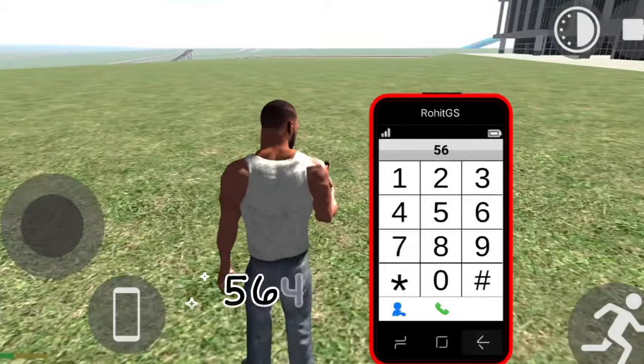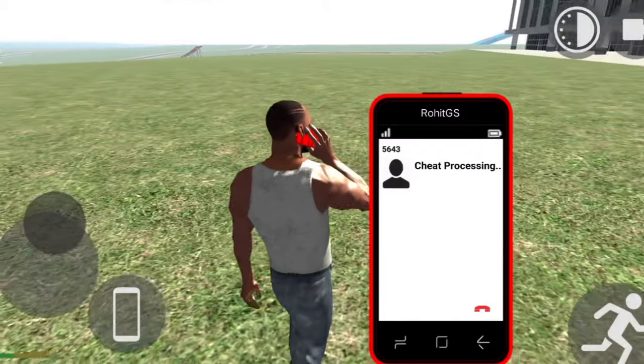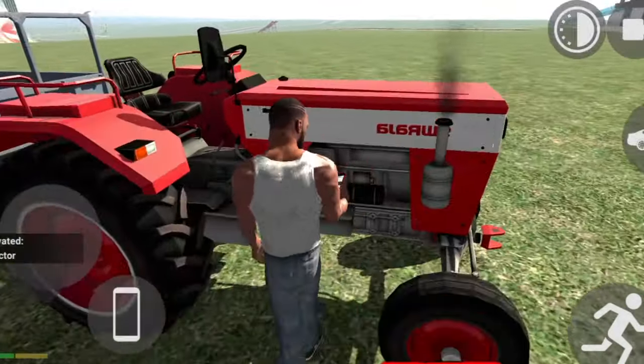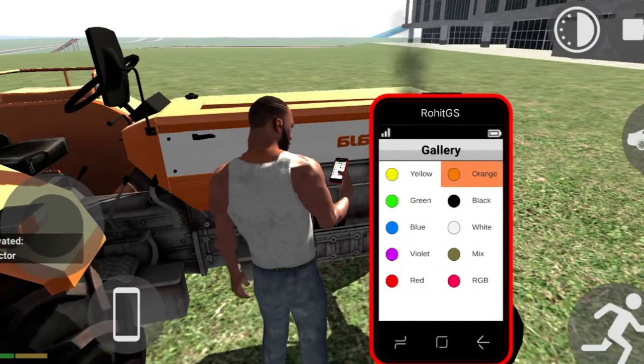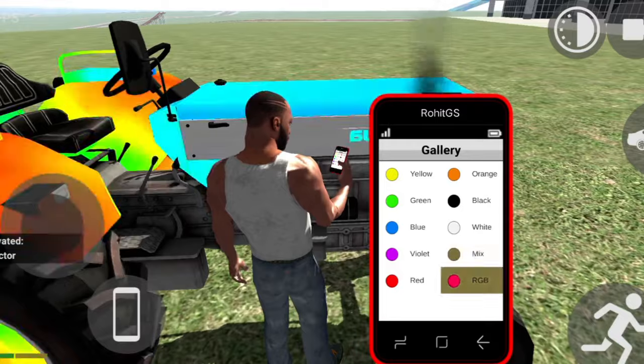If you have 5-6-4-3 dialed on the screen, you will have a track response and you can change the number. You can change the color of this track — black, white, etc.